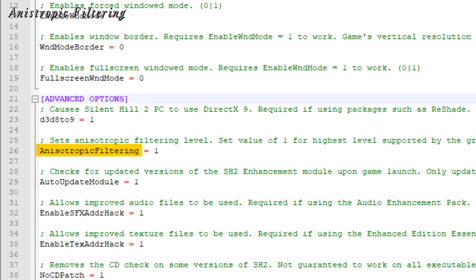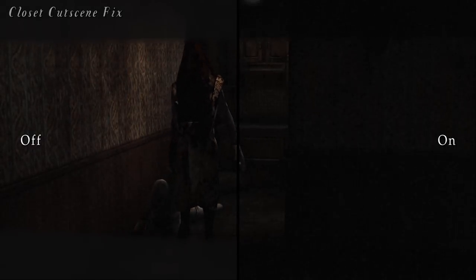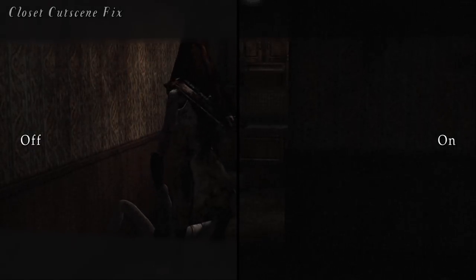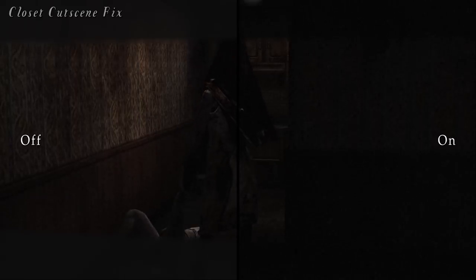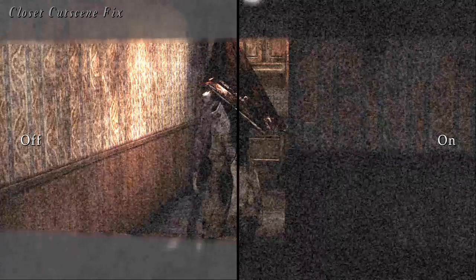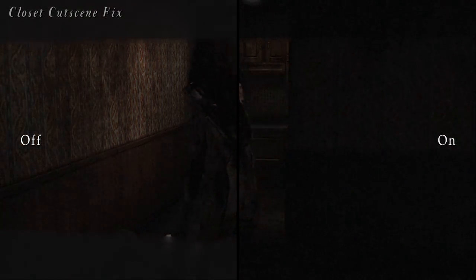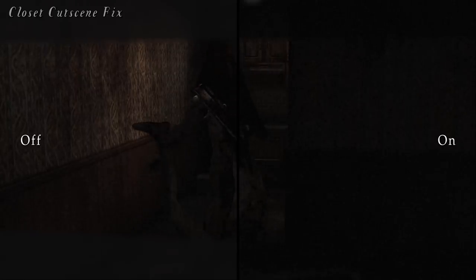Anisotropic filtering has been added to the project and is customizable in the D3D8.ini file. For the Pyramid Head apartment closet cutscene, we fixed an issue where the noise filter was being placed behind the blur of the closet bars. This issue also affects the Xbox version of the game.